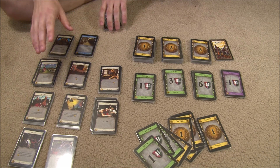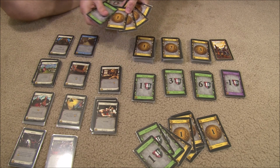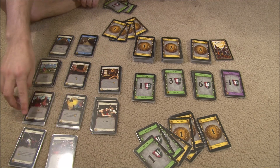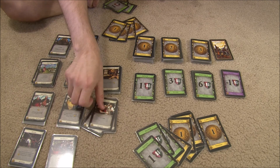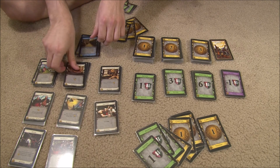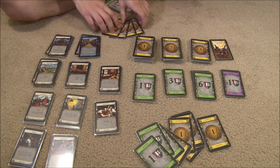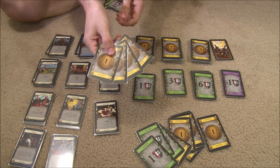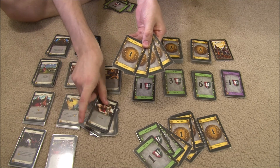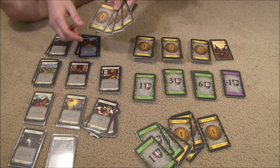The second part of your turn is buy, and again you're allowed one buy per turn. The way you buy is you just lay down cards from your hand — so maybe I lay down four treasures and I can use them to buy a card. The costs are in the bottom corner, so I can buy anything four or less. There are cards that add to your number of buys per turn, but if you have multiple buys, your total money has to be divided among them.